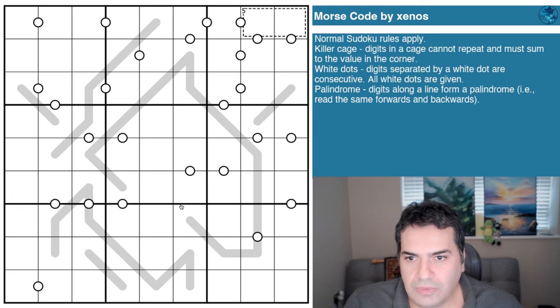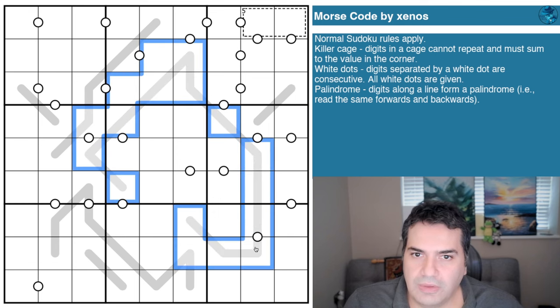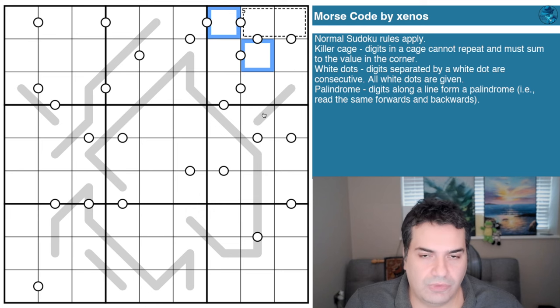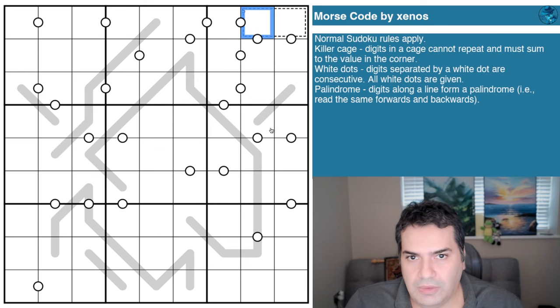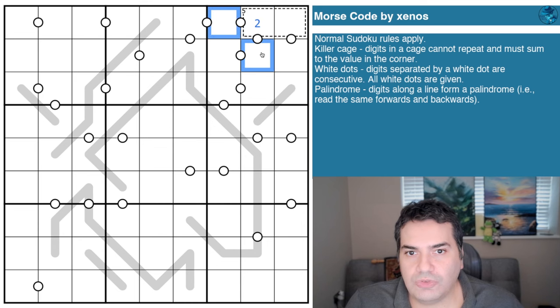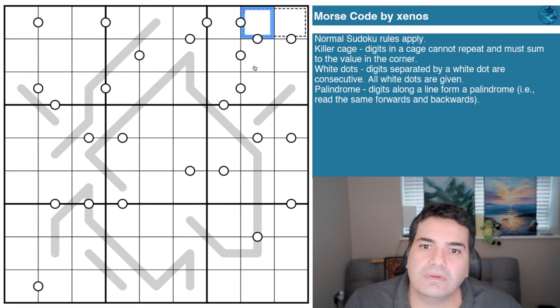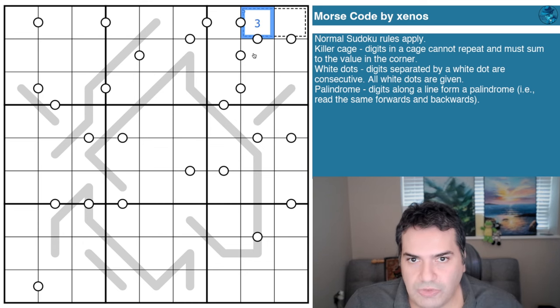Looking at this, there are a lot of places to start. The palindrome going everywhere is tempting, but box three has a sheer number of white dots and the cage makes it interesting. In particular, this central cell needs two consecutive neighbors. If I make it a one, both neighbors would have to be two — breaking it. I can't make it a two either. I think this has to be a four — let me test three... same problem.